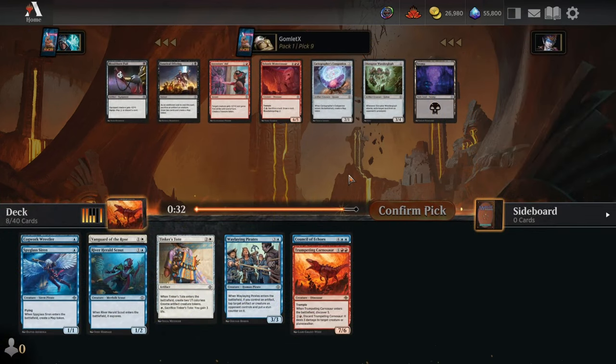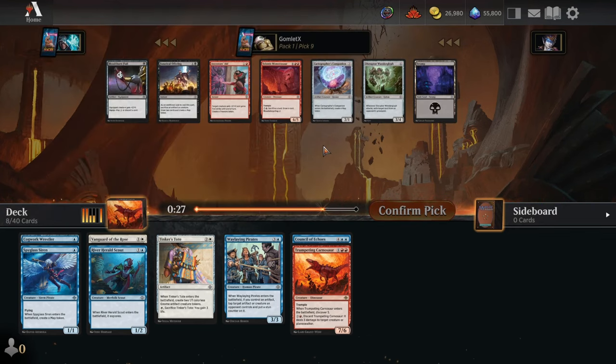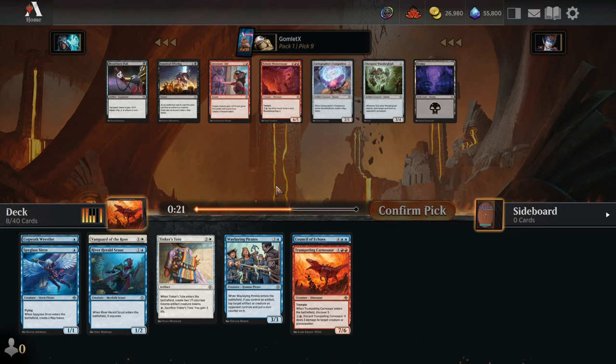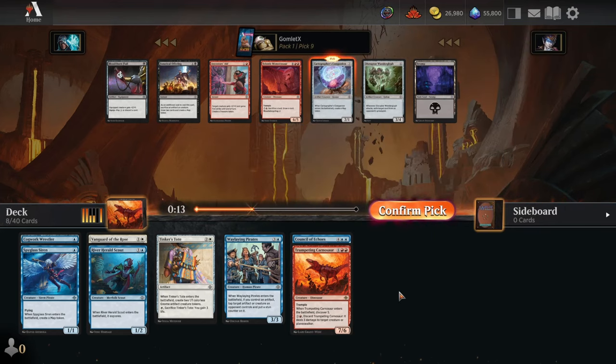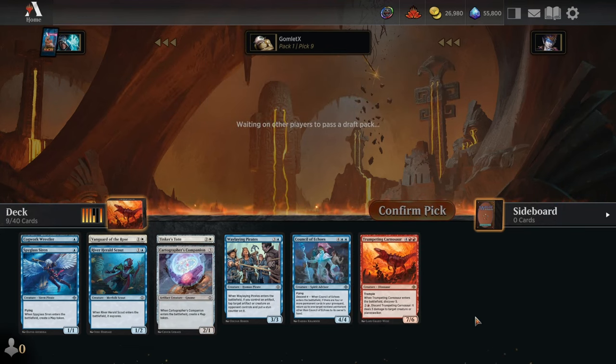Pick number 9 — there's another Cartographer's Companion for decent filler. It gives us two permanents to sack for cards like Vanguard of the Rose, and two different artifacts for crafting. It's got a lot of little synergies that add up well, and neither red card is premium. Red might be cut off enough to not go for the Carnosaur — the only okay red cards we've seen have been Rumbling Rockslides and combat tricks, which is not a good sign for red being open.